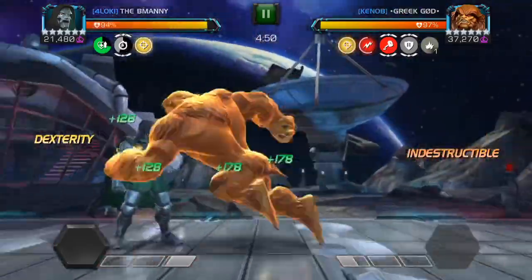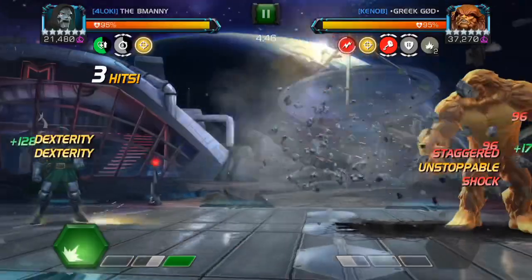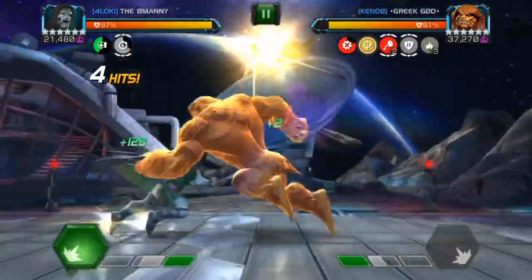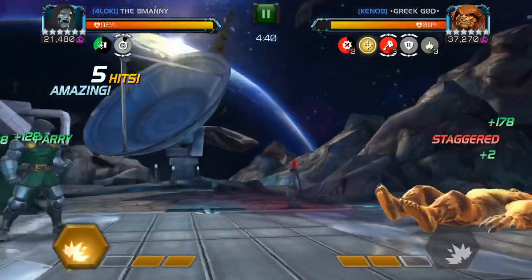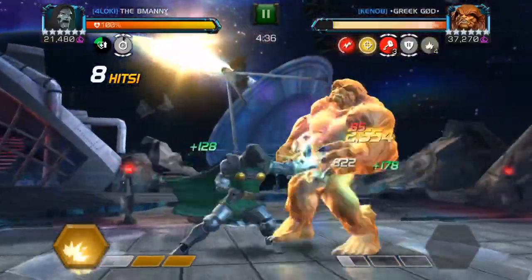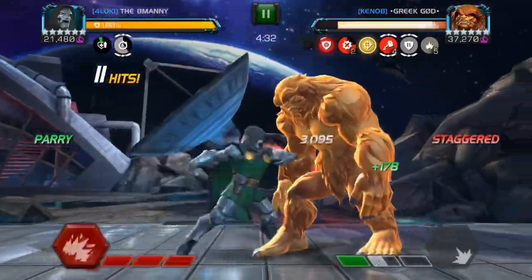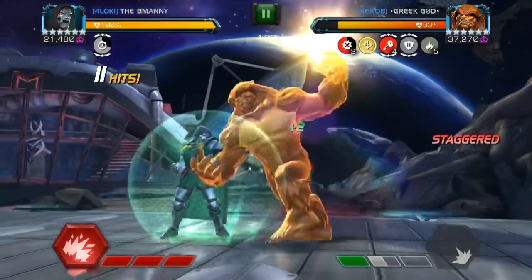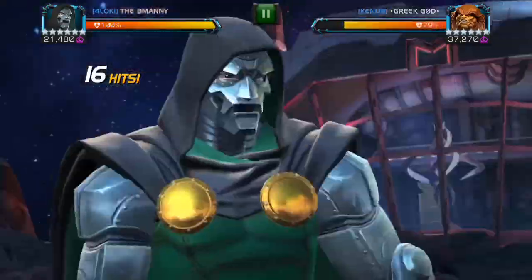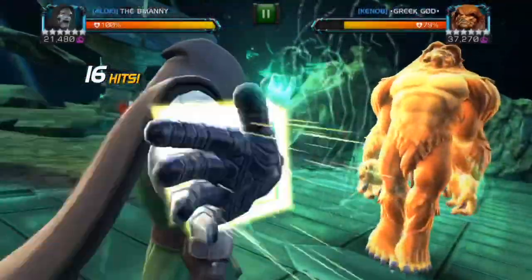He has kinetic transference too, so I've got to watch how much I let him hit into my block. Once I get close to a special three, I want to do a block re-parry - you see how much more power it gave him - then go five-hit into my special three. The fight at this point is pretty much over. He's at 80%, but once Doom gets into this rotation, his first SP3 hits pretty hard and his second one will hit super hard.